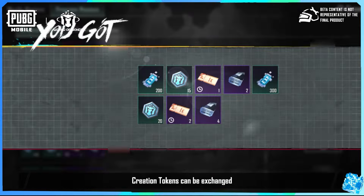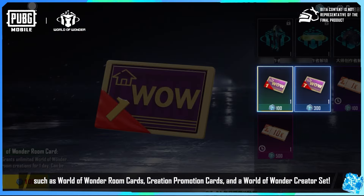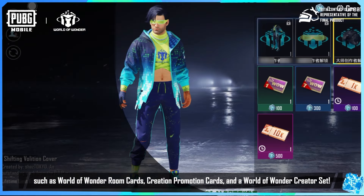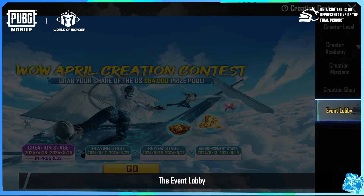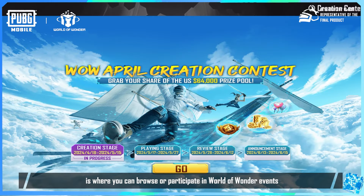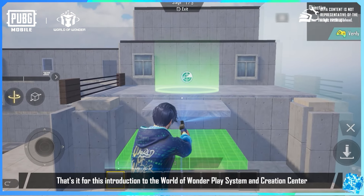Creation tokens can be exchanged for all sorts of goods in the creation shop, such as World of Wonder room cards, creation promotion cards, and a World of Wonder creator set. The event lobby is where you can browse or participate in World of Wonder events — brainstorm away and win great rewards.